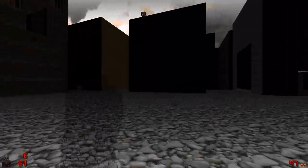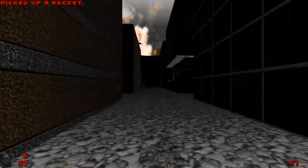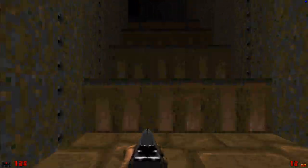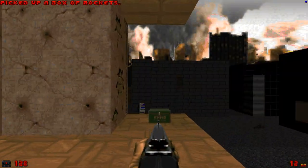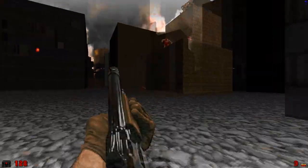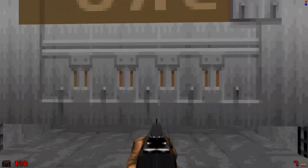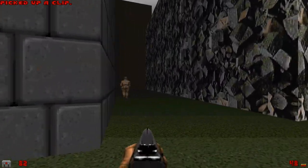Peterson's personal favorite, and arguably one of his greatest achievements, is Map13 Downtown. The series' first ever city level, Downtown features an open layout reminiscent of Mount Erebus from the first game, except with many more buildings and far more verticality. It was so groundbreaking and inspirational it even led to John Romero creating his own urban level in the form of Map15 Industrial Zone.